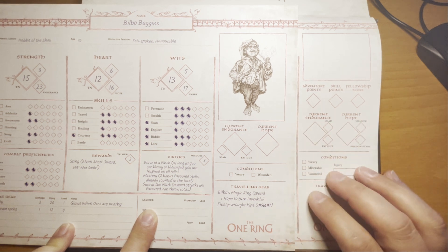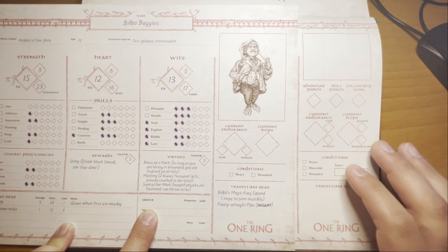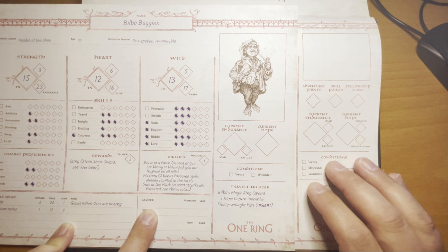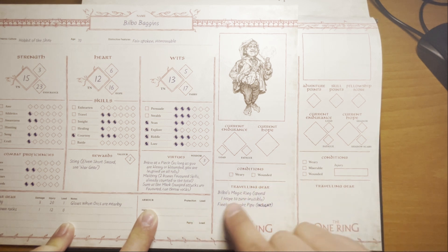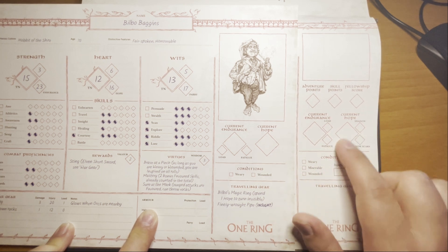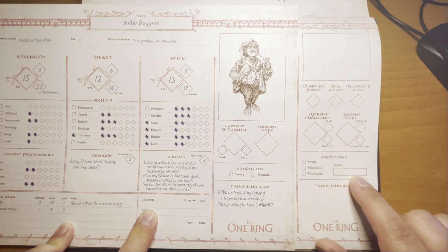We'll cover endurance and load in a future video. Your current Hope, based off your maximum Hope, is listed here, as well as how many shadow points and shadow scars you gain during adventures — we'll cover that in a later video. Any conditions you attain during an adventuring phase are tracked here: Weary, because you have too much load versus your current endurance; Miserable, if you have no hope left; and Wounded, if you're wounded in combat, along with the type of injury and how many days it generally lasts.